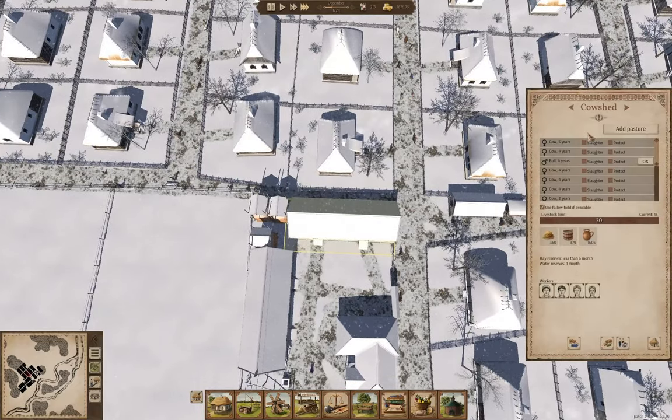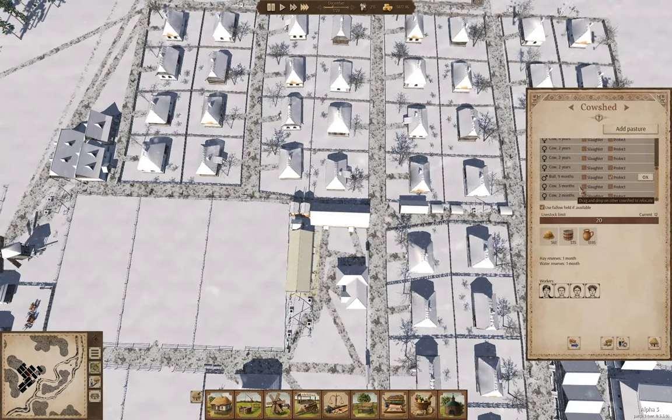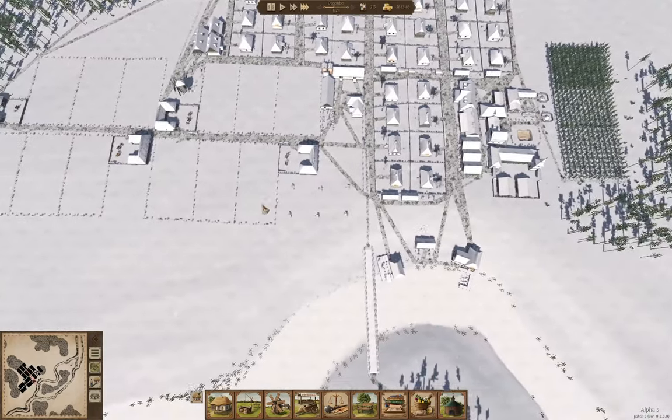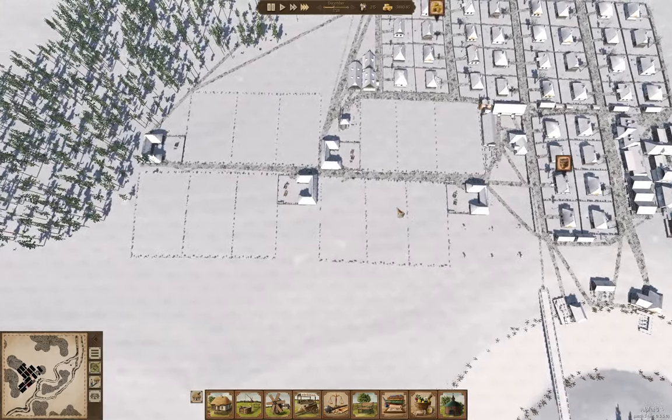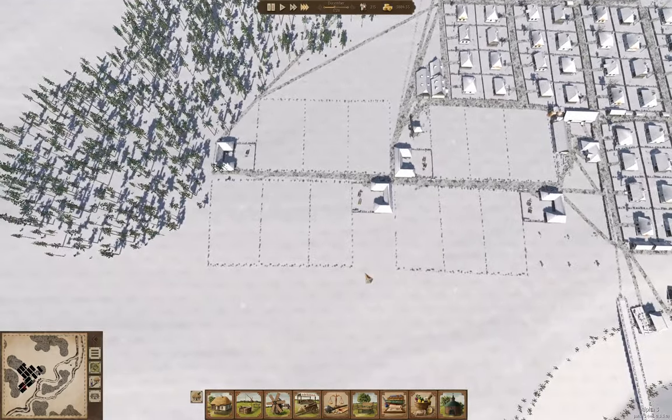So that tells me I probably need to get more cow sheds online. That's probably what I need to do — I need to build some more cow sheds. I can support two more since I have two more fallow fields. Maybe I'll put a couple cow sheds in here.